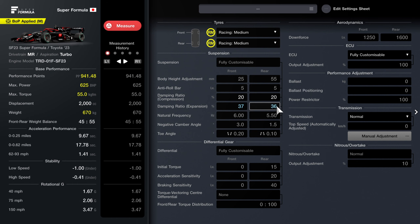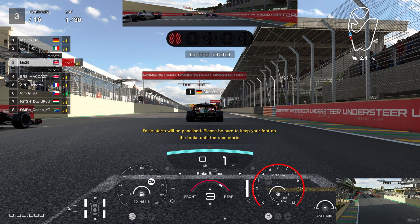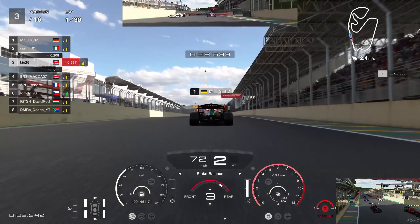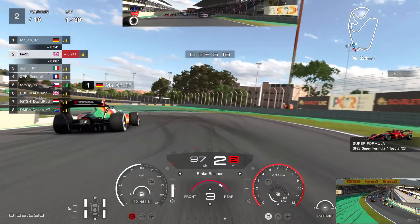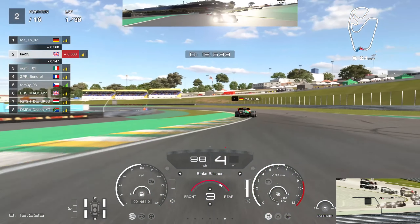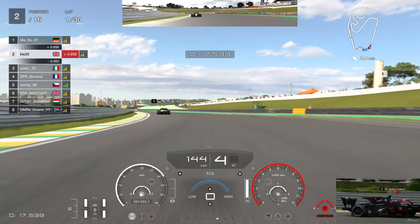I decided to change the setup from qualifying — going a little bit more aggressive, putting the damper expansion up to 39/37. We also switched to the soft tyre because starting from P3, with full damage on in these races, going on medium tyres was too risky given the high chance of getting hit. Using second gear to start is always a good idea in a super formula, especially using the boost.